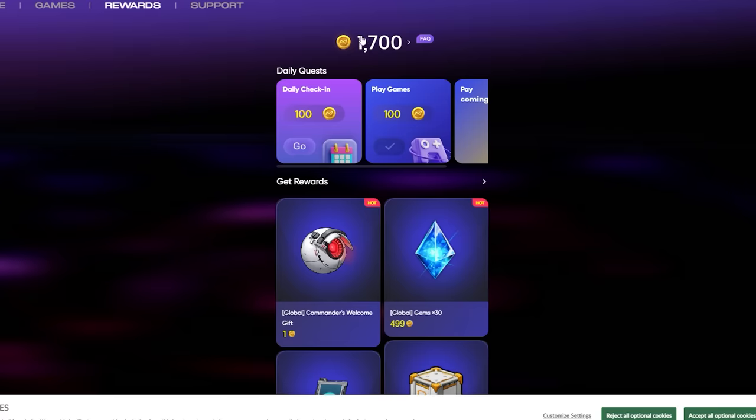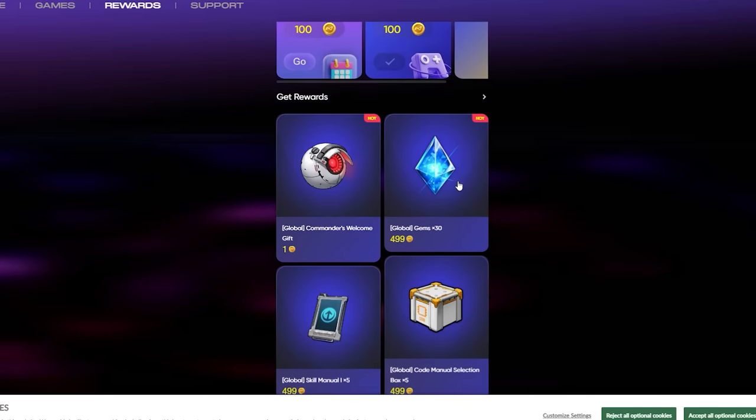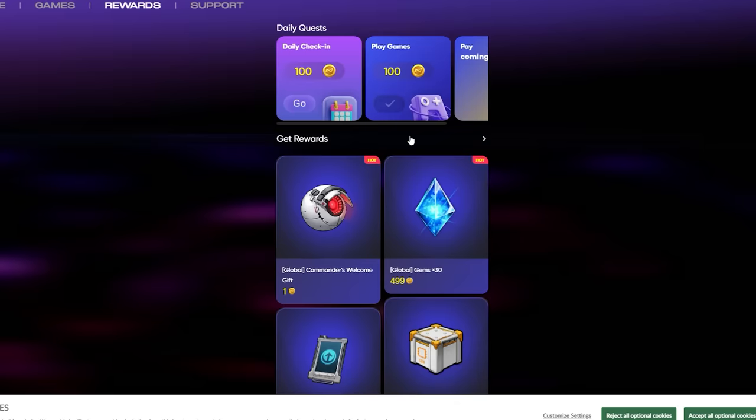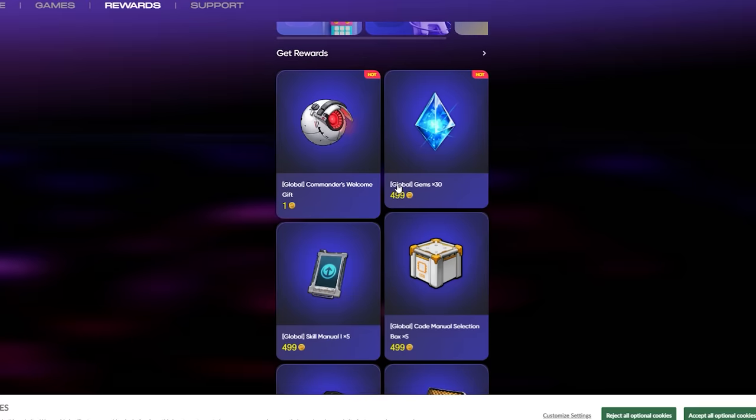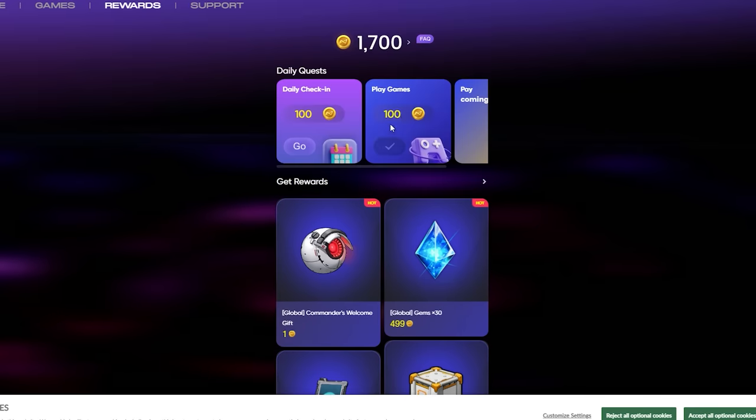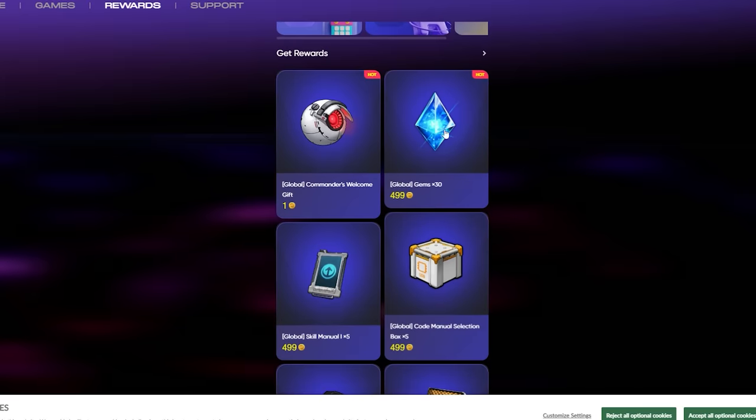Click Account Management Website and it'll open up. I have 1,700 coins and there are offers I can redeem. For example, with my 1,700 coins I can buy a Commander's Welcome Gift for one coin, or Global Gems ×30 for 499 coins. So for me I get 30 gems, but if you had this account longer you can claim more gems.